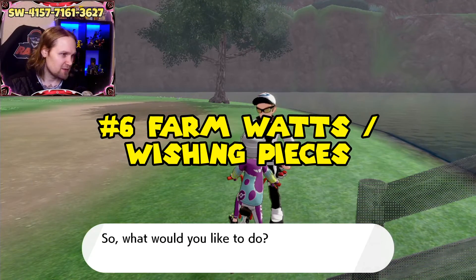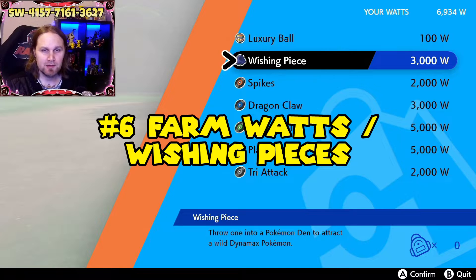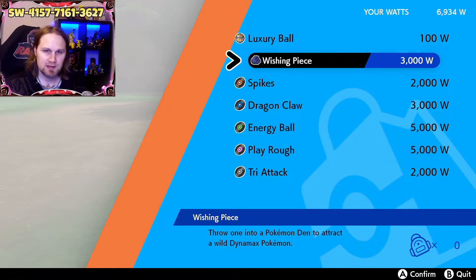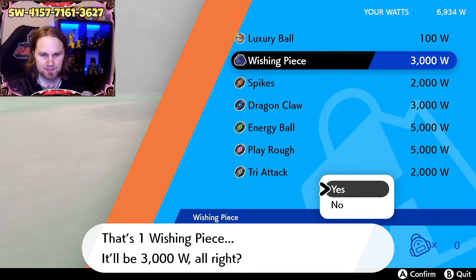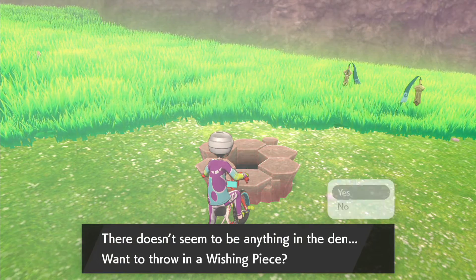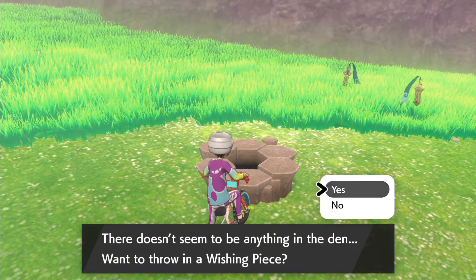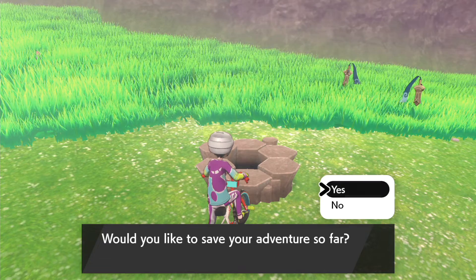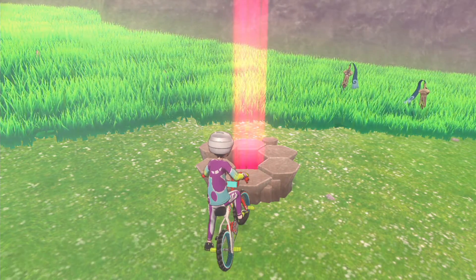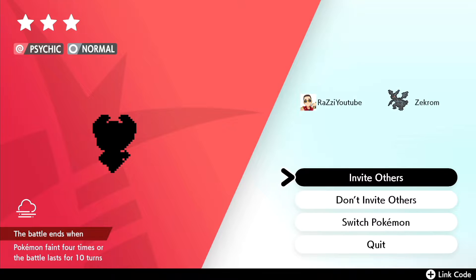Farm some Watts and Wishing Pieces. Wishing Pieces are used at raid dens to call out raid Pokémon, and Watts may have uses in Isle of Armor as well. If you don't know how to farm these, I'll leave a link to my video in the description box. Basically, go up to any den, throw in a Wishing Piece, and enter the den, then select Invite Others.